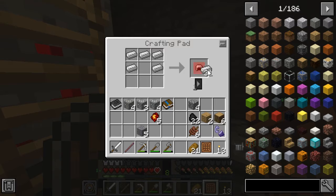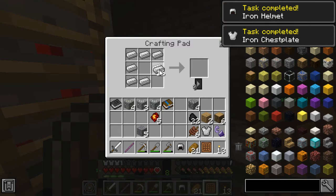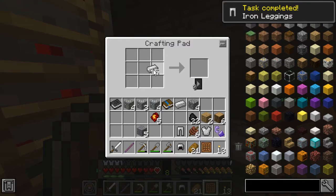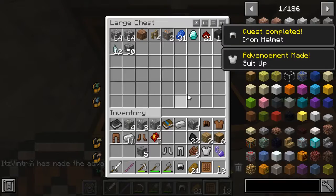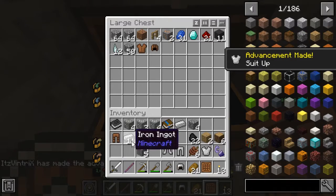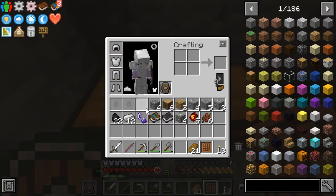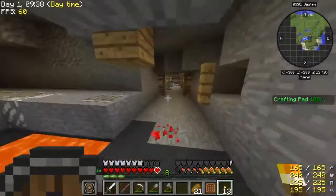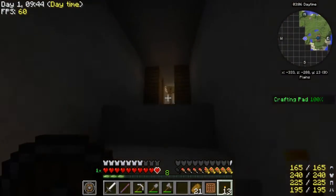Now we got steel! So that's how you make steel pretty much - I didn't even know steel was a part of this. I just derped out. Let's take this off, let's put this old armor in here just so it's not taking space, and now let's put this on so we're more properly geared. We are already on our first episode and I'm already geared up in full iron gear.